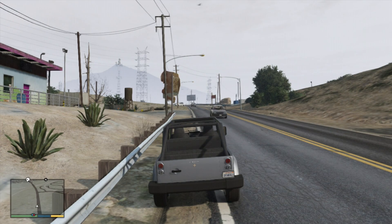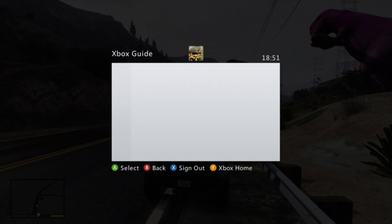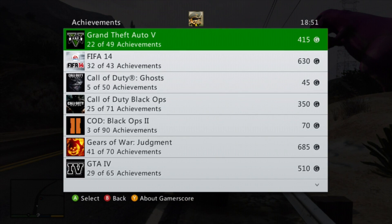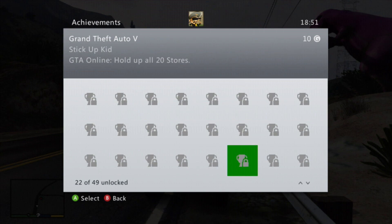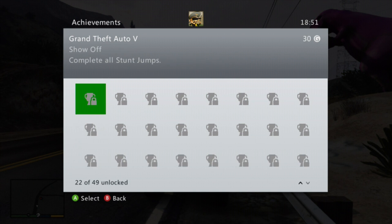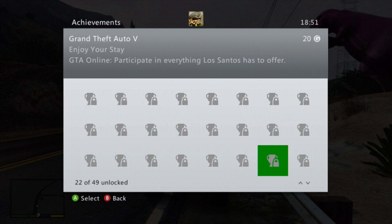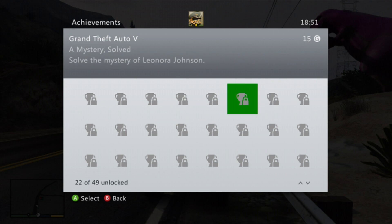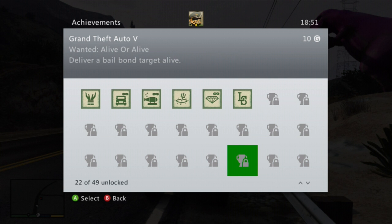Hello everyone. I'm going to be showing you a new video tutorial on how to get the achievement 'Wanted: Alive or Alive' in Grand Theft Auto 5. I found this out from a guide I downloaded that tells you how to get all these achievements. The achievement is: 'Wanted Alive or Alive — deliver a bounty target alive.'